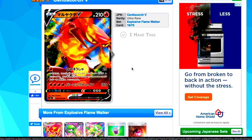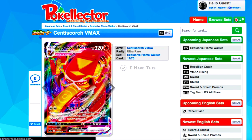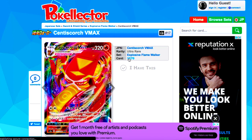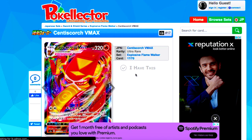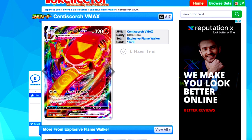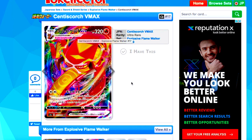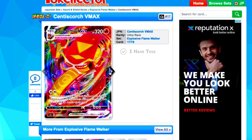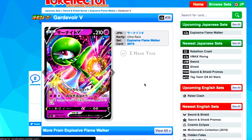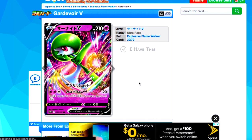So we've got the Scorch V ultra rare — not a huge fan of this card but it's cool. On to the next one, which is the VMAX version. I should mention there are 70 cards in this set, so keep that in mind. There's the VMAX one — very cool.